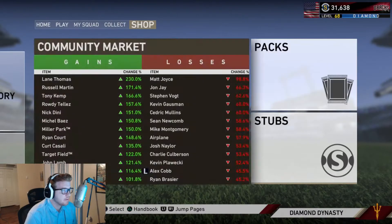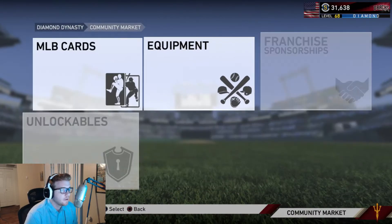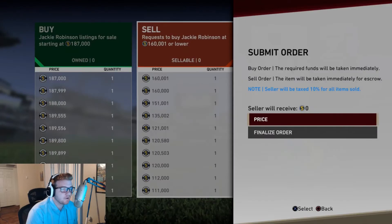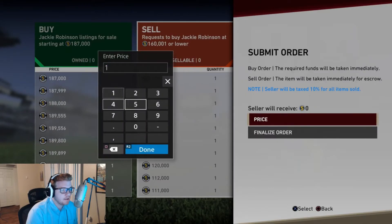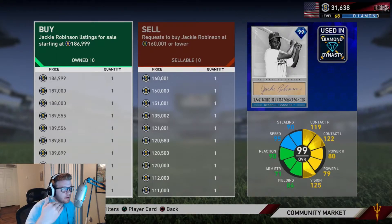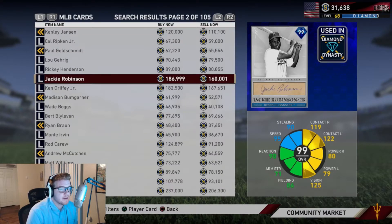So with that said, we have Jackie Robinson now. We're just going to go ahead and post him on the market. As we just opened up the store, his price has dropped just a little bit - he's at 187K now. We're going to create a sell order for 186,999 stubs. This is going to put us at the top of the buy now, so if anyone is in a hurry and buys now, it's going to go straight to my price. Hopefully someone will do that, and then we can have 186K in our bank and buy back Griffey at a later date at probably close to 100K or even less.